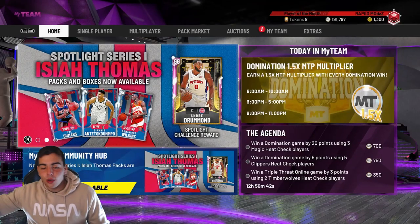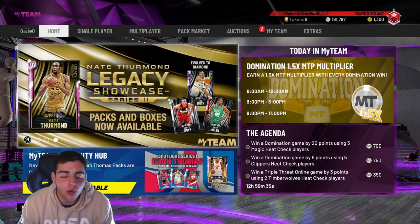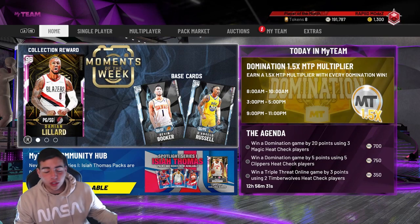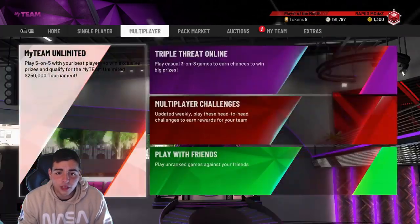What's good YouTube, it's your boy Buggs back with another NBA 2K20 MyTeam video. Today we got a new content drop — we've been waiting for it for so long. We got the new Russell, Booker, and Lillard. I thought they were just going to release two Amethysts and one Diamond, but they released two Diamonds and one Pink Diamond — hyped about that. We're going to go over the price and all that good stuff. They're in packs.